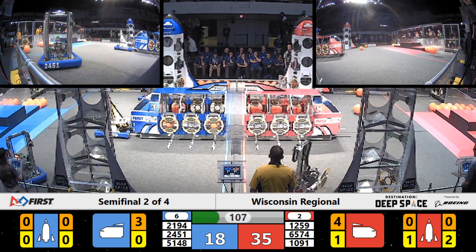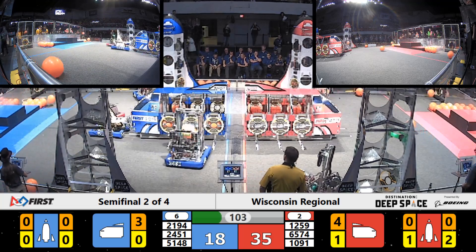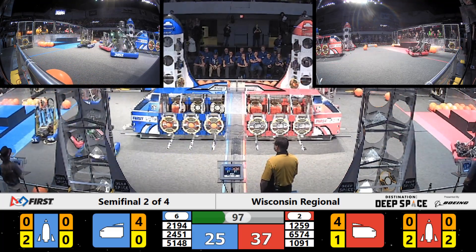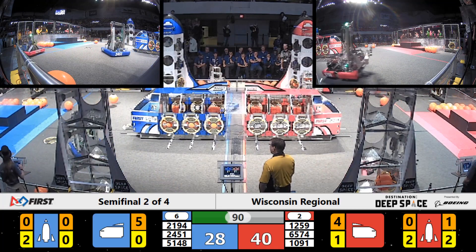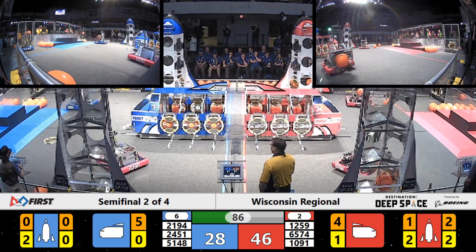Red alliance has seized on this opportunity, though. Cargo coming in on behalf of Ferradermis in red bumpers. Their alliance partners, Paradigm Shift, have placed some panels and now grab cargo from their depot. Paradigm moves in to drop off cargo in that sealed-up level 1 of a red alliance rocket. Ferradermis doing exactly the same for your red alliance.